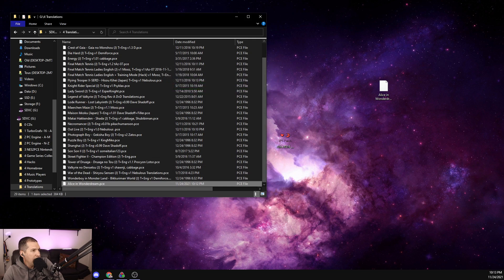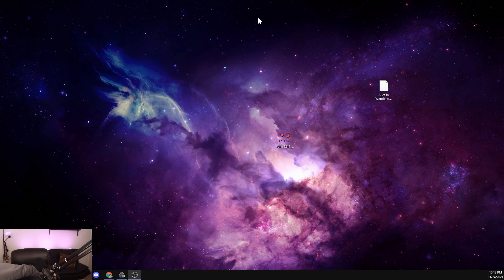It's copied over. We'll pull it out and see if it worked. Apparently there are two different versions of Fushigi no Yume no Alice. Tiny little slot on the Super SD System. Gotta get a TurboGrafx-16 controller. Tonight's controller of choice is going to be the good old OEM controller for the PC Engine.